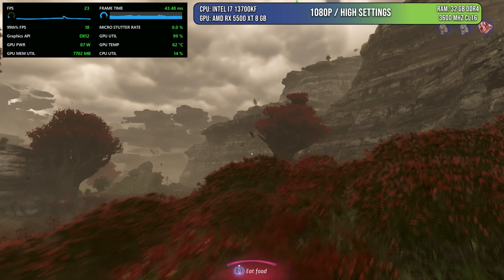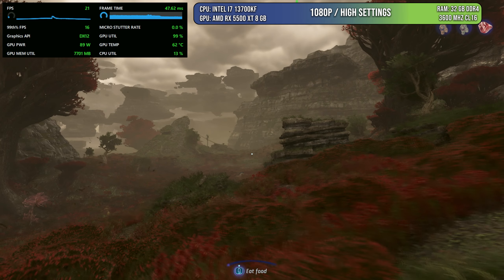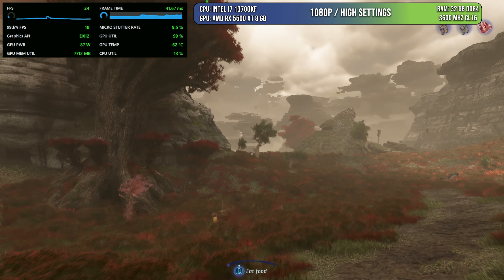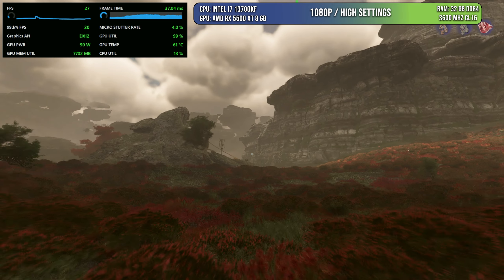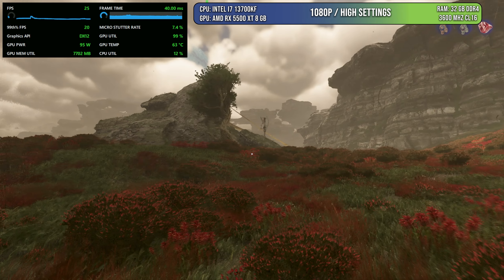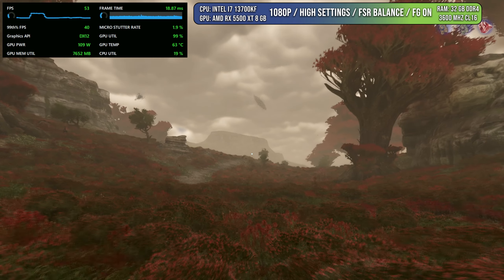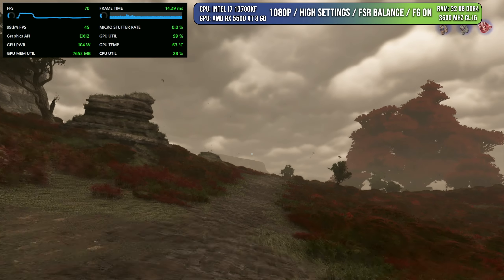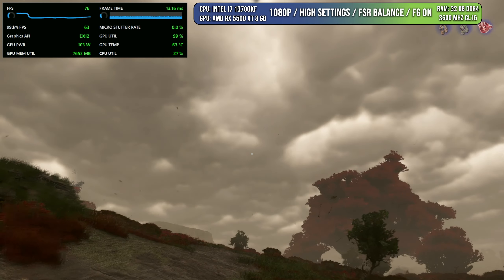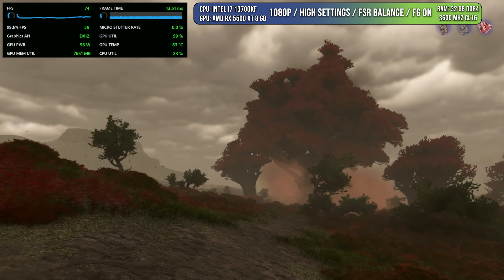I also tested with the modest RX 5500 XT. This isn't just about the RTX 4060 — it's about giving longevity to all cards. The RX 5500 XT with 8GB of VRAM playing Avatar at 1080p High settings gives only 20 to 30 fps, which isn't ideal. But enabling FSR on Balance mode with Frame Generation pushes us to 50 fps, and once it stabilizes it goes above 60 and up to 70 fps. FSR introduces some artifacts — though they've been patched — but it's much better than lowering the game quality.